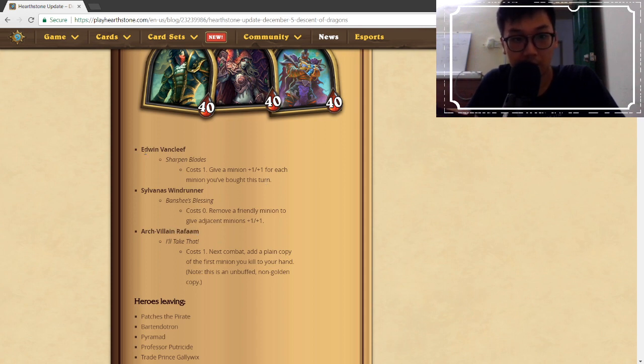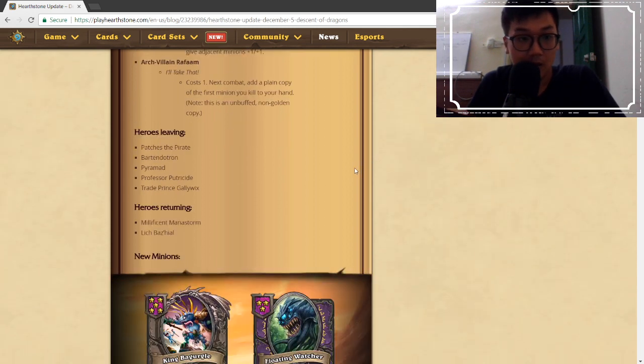Out of the three new heroes, I'm giving early game props to Rafaam, Edwin for easier scaling, and Sylvanas for quick decision-making and positioning. Sylvanas will probably be the hardest to play among the three new heroes.